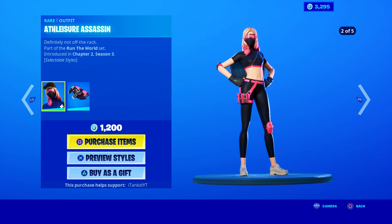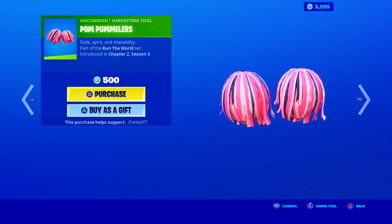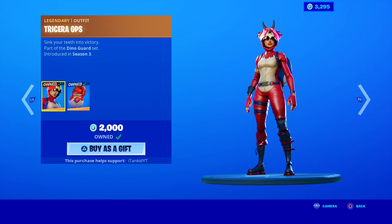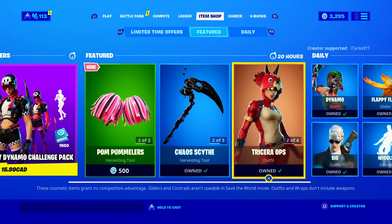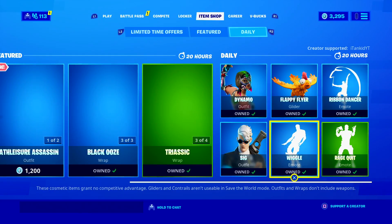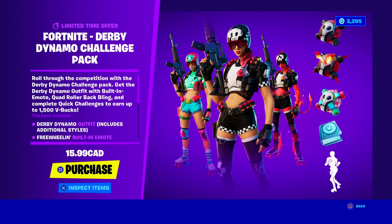This will be the second last Season 3 item shop, so let's go through it. We have the Athleisure Assassin for 1,200 V-Bucks with a bunch of styles, Palm Pummelers for 500 V-Bucks, the Chaos Scythe Pickaxe for 800 V-Bucks, the Black Ooze Wrap for 500, the Chaos Agent for 1,500, and the Tricera Ops Legendary 2K V-Buck Dinosaur Skin with a Triassic Wrap for 300, the Dino Wrap for 300, and the Wrex Skin for 2K as well. In the dailies, we have Sig for 1,200, Dynamo for 1,200, Flappy Flyer for 800, the Wiggle Emote for 500, Rage Quit for 200, and the Ribbon Dancer for 500. A skin with styles, a back bling with styles, an emote, and 1,500 V-Bucks back in challenges.